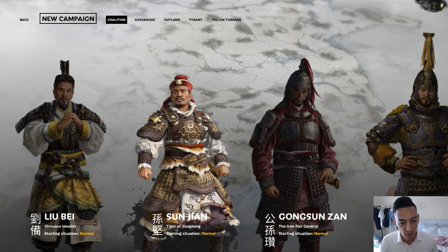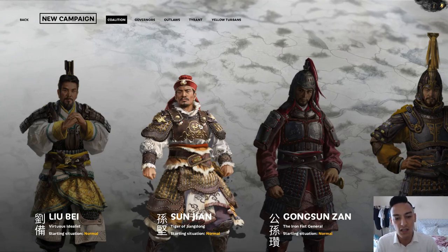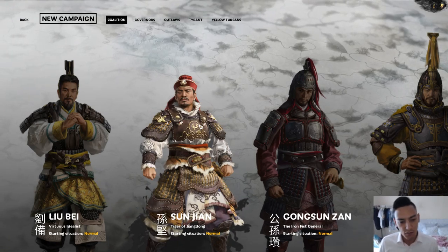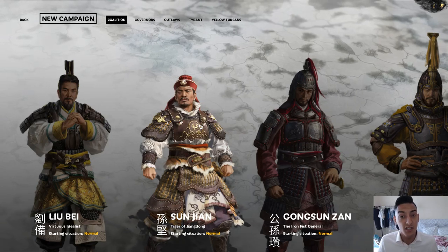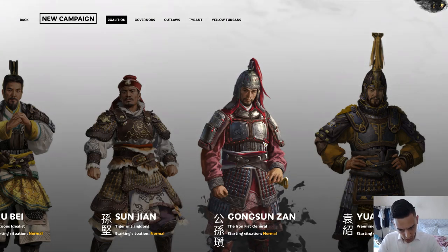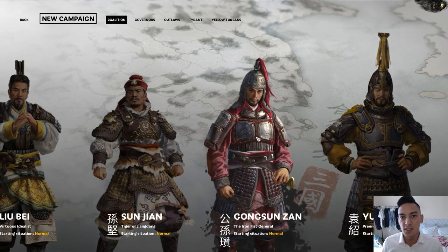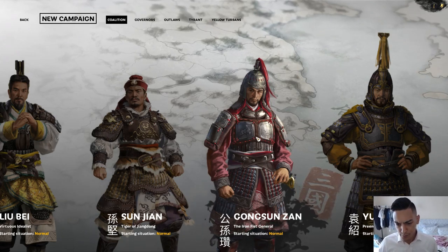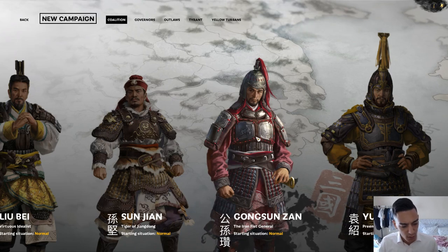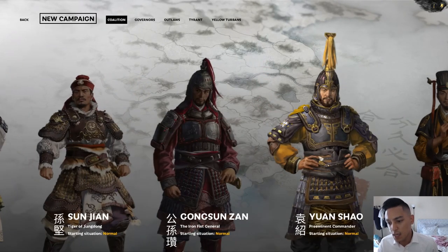Sun Jian, the Tiger of Jeon-dong — his starting situation is a bit trickier, in my opinion, from what I've seen. I haven't fully explored his campaign yet. Then we have Gong Sun Zan — the Iron Fist General of the Northeast. He starts off right next to his brother Gong Sun Tu. His situation is relatively easy; it's pretty straightforward to defeat the Han forces immediately surrounding you and take territory.